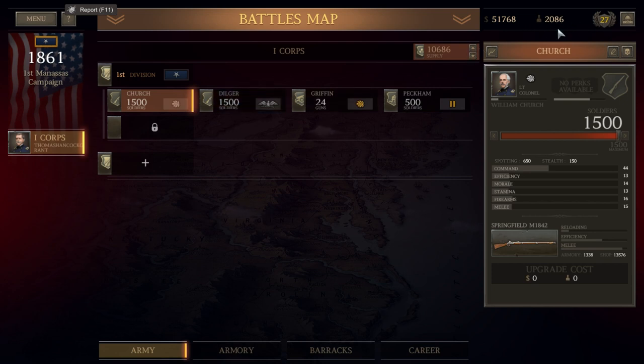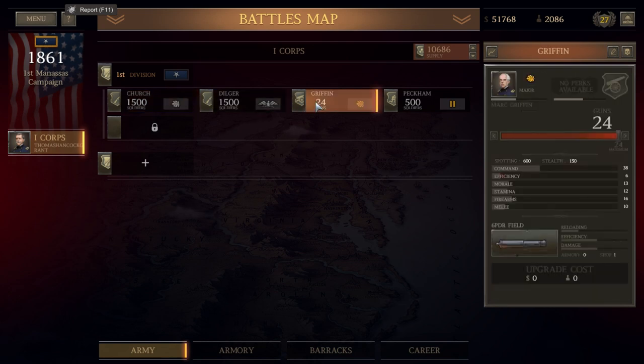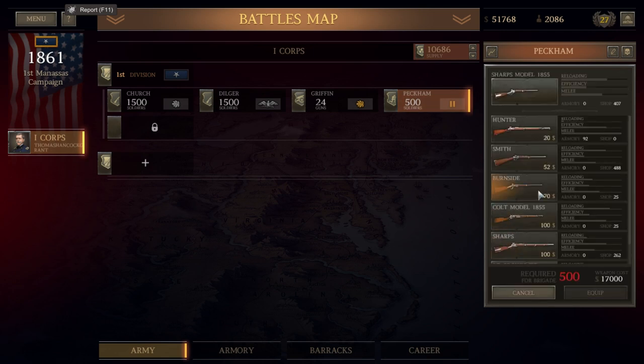In this video, we are going to be taking a look at the historical Battle of Bull Run as part of our campaign game, fighting as the Union. You'll see us fight the Battle of Bull Run from the Union perspective with our character, Thomas Hancock Grant, and we will attempt to win where the Union historically lost.